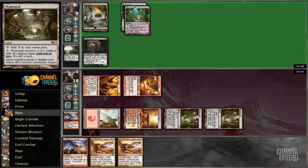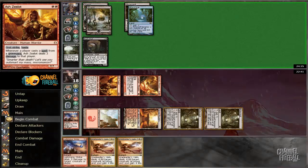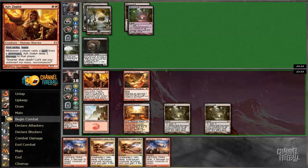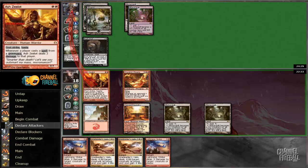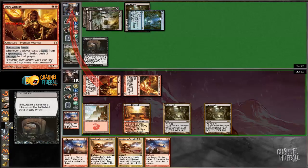We obviously have 11 points of burn in hand, so feeling pretty good about this one. I'm just going to attack here. Because I have 2 Lightning Strike in hand, I can blow him out pretty badly here, so we're just going to attack. Or he might just use 2 Emerald Spells.